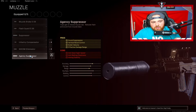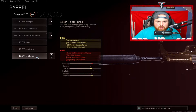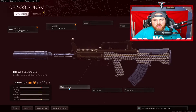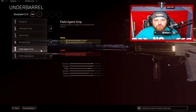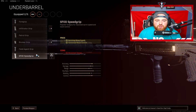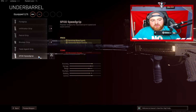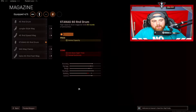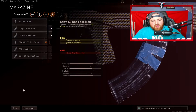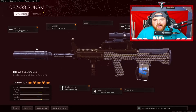For the QBZ attachments: muzzle — Agency Suppressor for sound suppression, bullet velocity, and damage range. Barrel — Task Force for bullet velocity, horizontal recoil control, effective damage range, and vertical recoil control. For the underbarrel you want to rock either the Field Agent Grip or the SAS Speed Grip. The Field Agent Grip loses ADS and movement speed but gives better recoil control; the SAS Speed Grip loses movement speed but gives sprint move speed and horizontal recoil control. I think Field Agent Grip is best for no-recoil ARs. Magazine — 60 round standard drum. Optic — Axial Arms 3x, which I think is the best optic in the game right now.